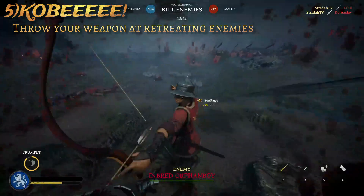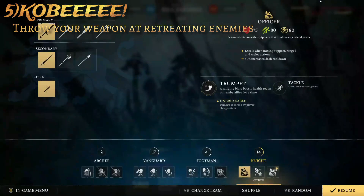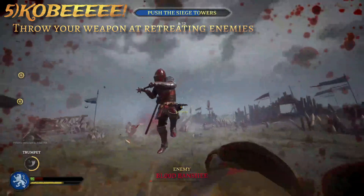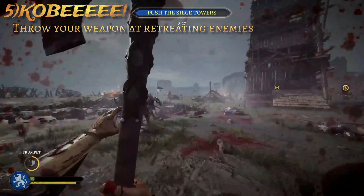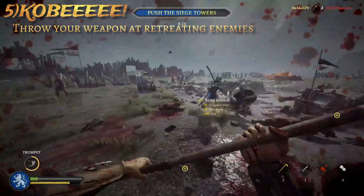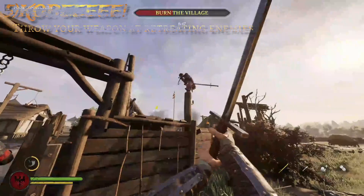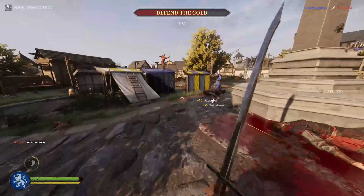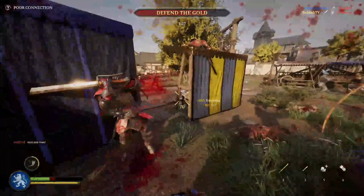There are two big tells for when to throw your weapon at a retreating player. First, if a player dodges back and starts taking his bandage — you'll see a little animation that looks like he's sewing his arm — this is a perfect opportunity while he's slow-moving and low on health to throw your weapon for an easy kill. The second opportunity is when a player turns their back and tucks tail and runs, because now they cannot see the animation of you winding up, and it should be an easy shot as they run straight and you hit them in the back of the head with your messer.